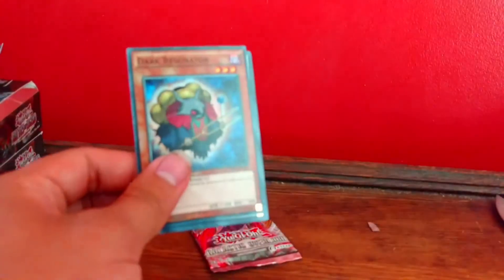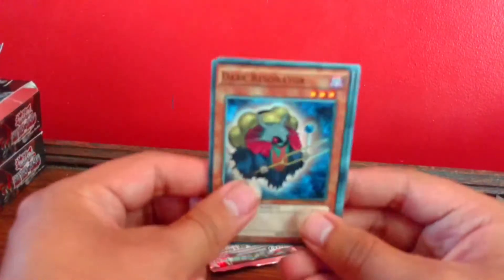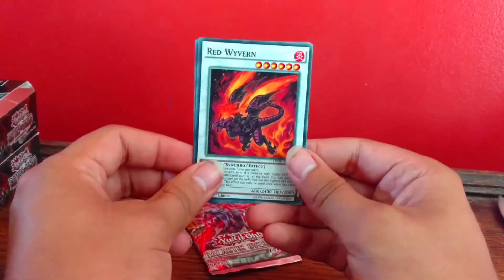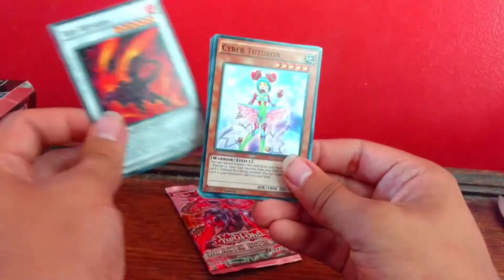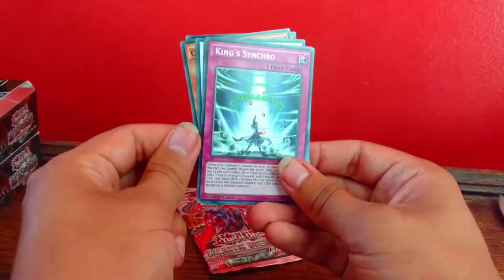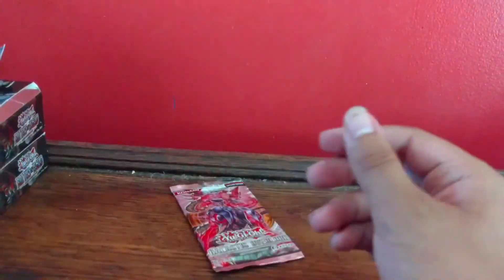Alright, here we go — next Duelist Pack. Dark Resonator. Red Wyvern — ooh, that makes me kind of happy actually. Cyber Tutabon. Red Gardner. And King's Synchro — and it's the rare.